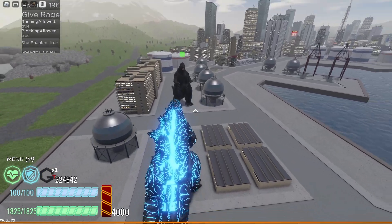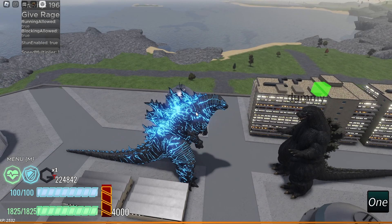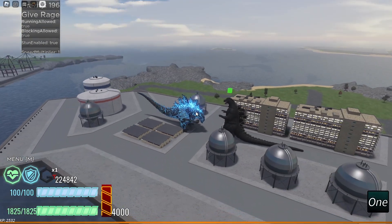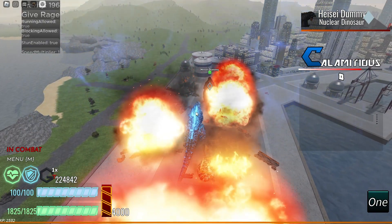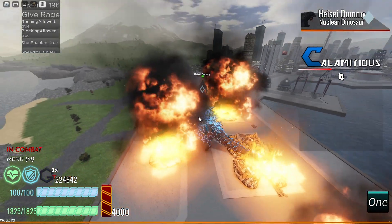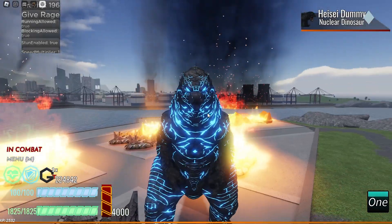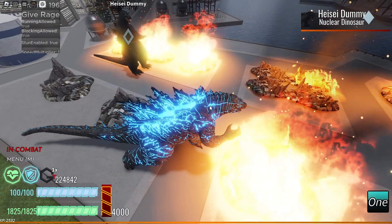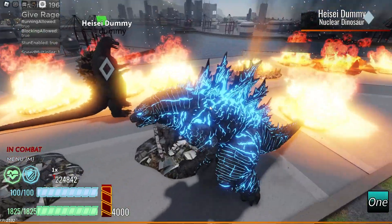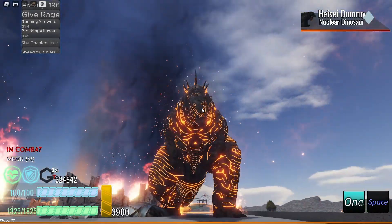With that, it replaces your beam with the EMP pulse, which does a fair amount of damage. From there you can either stay in this form as long as you don't use your ultimate, or you can press space and that will turn you into the classic thermo.